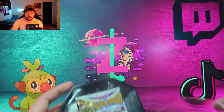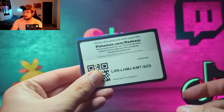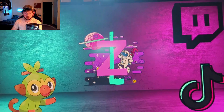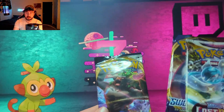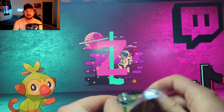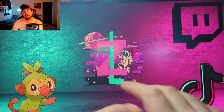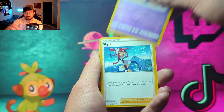I'm seeing a Lost Origin pack up front already, so it looks like it'll probably be the same selection. There's your code, and there's that really nice Gardevoir promo. So we got Lost Origin, Sword and Shield Base, and Rebel Clash — some older sets which are really nice to see. I don't even remember if the code card color means it's a hit or not — it's been a while.